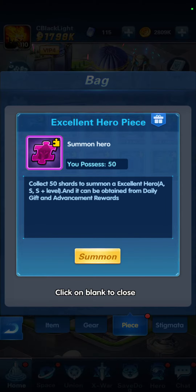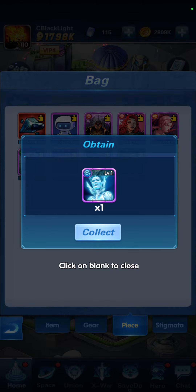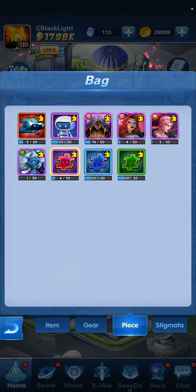This is an excellent hero piece shard — 50 pieces accumulated. You can use it to summon; you'll either get an A level, an S, or an S-plus level. Let's summon. We got an excellent hero level — not bad at all!